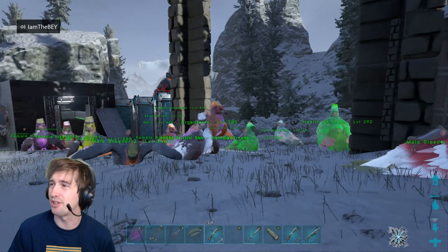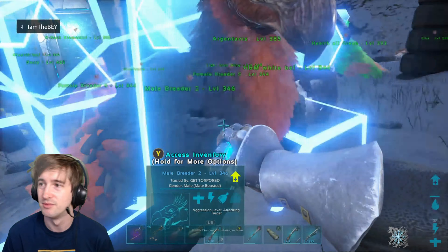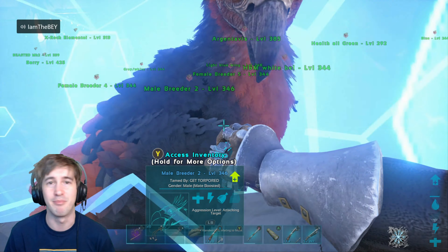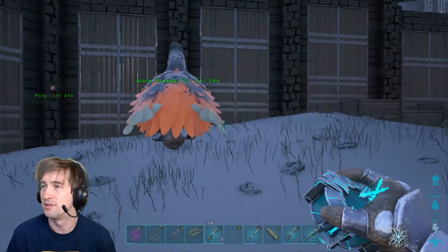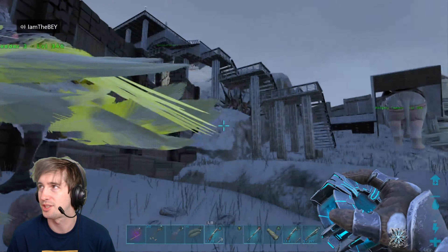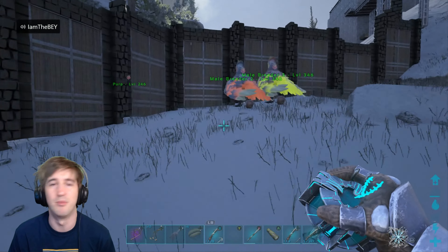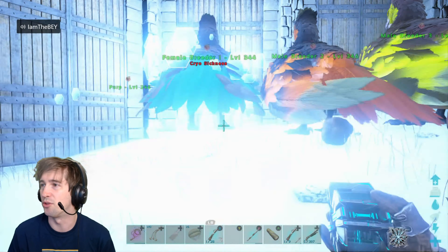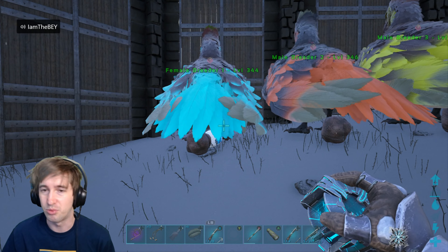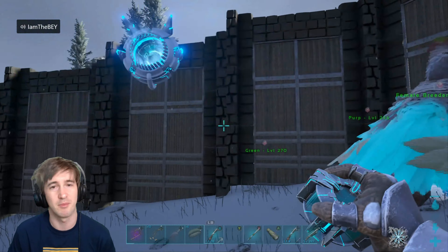Back to the Argy breeding right now. I've got a couple of breeders set up, so I'm just going to cryopod these guys in. We're going to get some baby Argies so we'll get some cool colours out of them. Yellow wingtips on the Argy, I reckon — be a cool look. The orange is cool, but I quite like the yellow. Basically what I like to do with these mutations: I work on the two stats separately — the health and the damage. Once I'm at the point where I want them, I'll end up combining those two stats together.